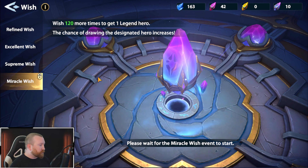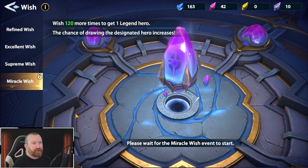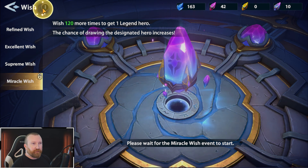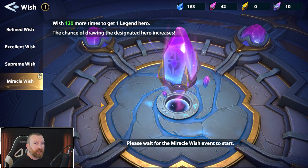Lastly you have the miracle wish. It's a special one tied directly to an event and uses its own miracle runes. You have a decent amount of chances to buy them throughout the weeks, and it has its own separate pity timer. I would highly suggest you wait until you can actually complete an event to use any of these. In the early game you might want to hold on rather than summoning immediately, because you have a very high chance of getting specific heroes depending on the miracle wish event.